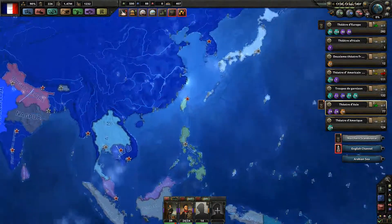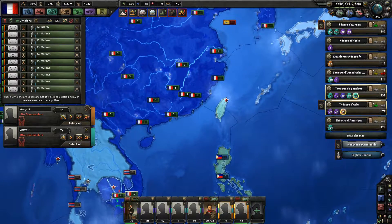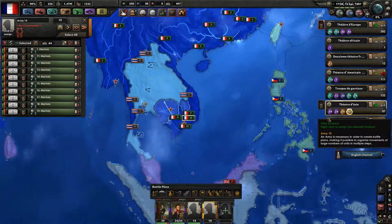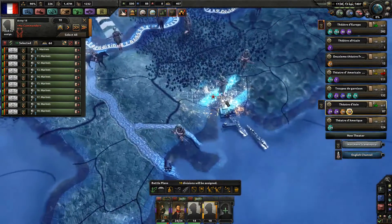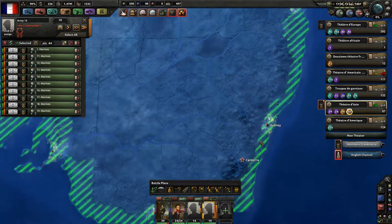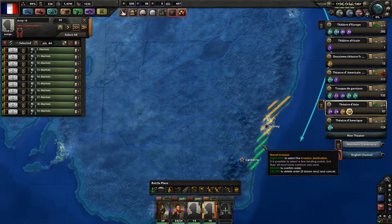We have to take care of Australia. Where are our marines? At Lisbon — our marines have moved to this sector. They will invade from Saigon — from Saigon, the capital Canberra. Let's invade Sydney and the surrounding provinces.